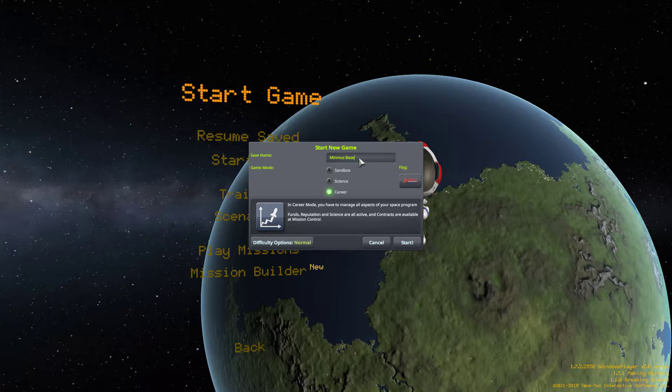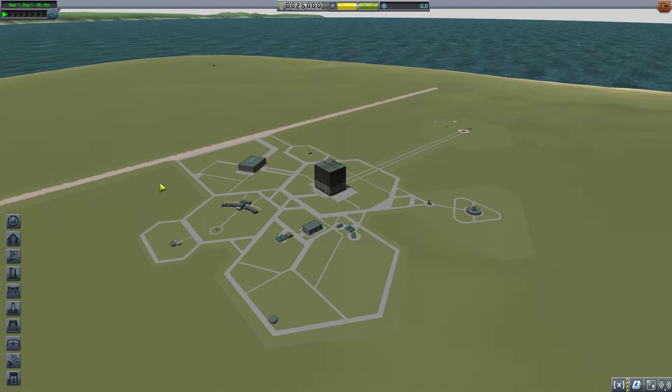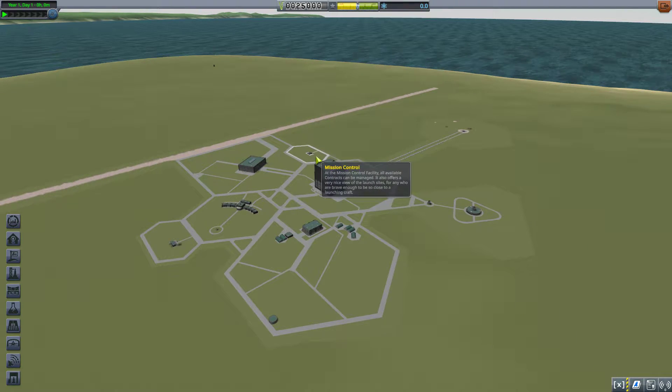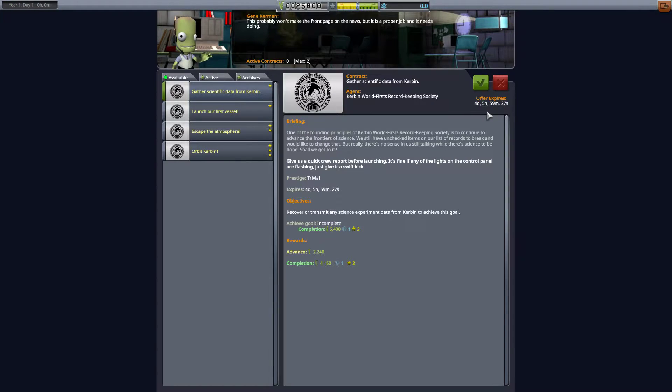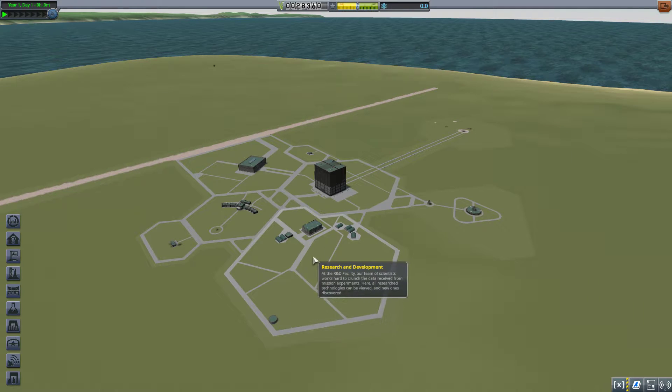We'll just call this Minmus Base. So this is a career mode playthrough, and the one mod that we do have installed right now is X-Science, just because I can't live without it. The policy is going to be we're only going to get the science once — we're not really going to go after it multiple times, just because we don't need that much science to get to Minmus and it gets a little obnoxious. So we'll go ahead and grab the 'gather scientific data from Kerbin' and 'launch our first vessel' contracts.